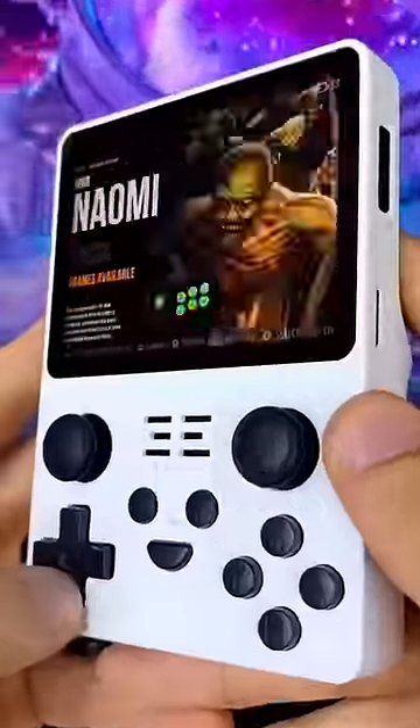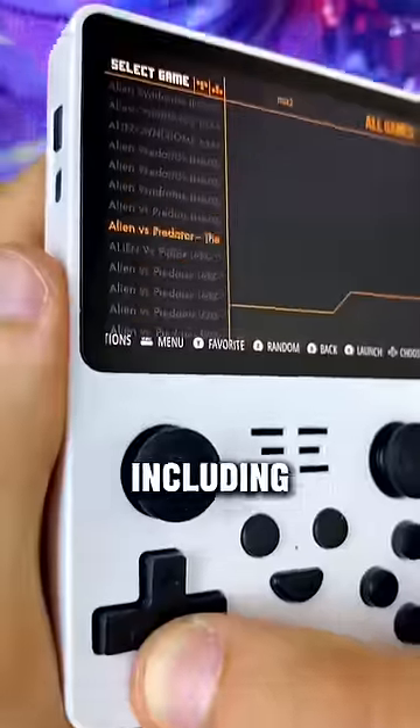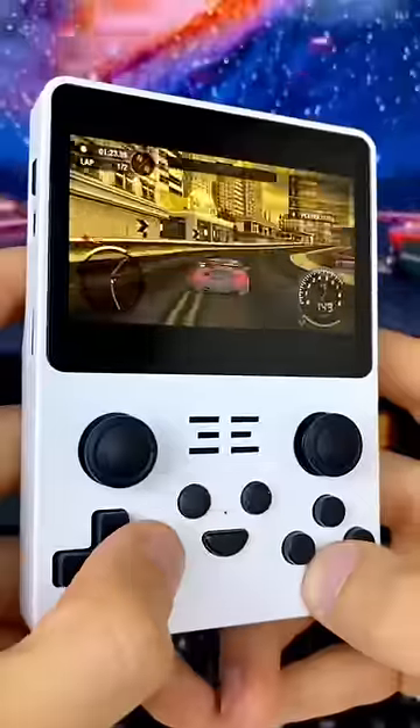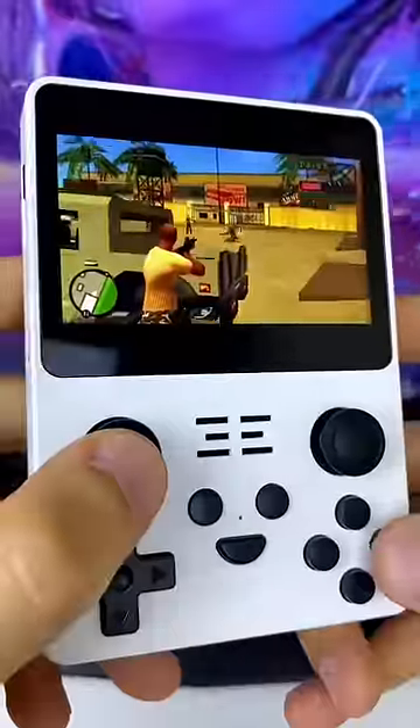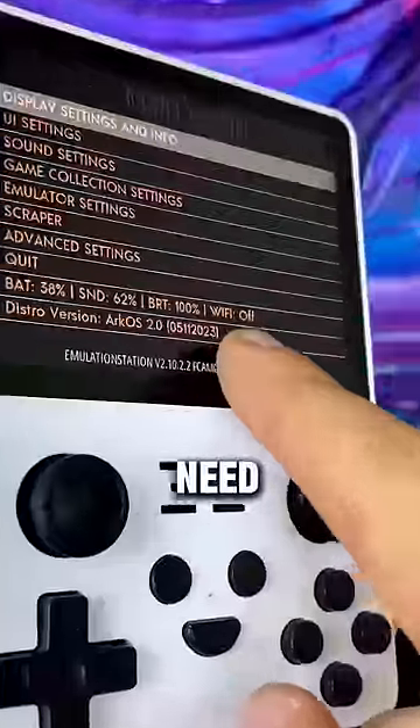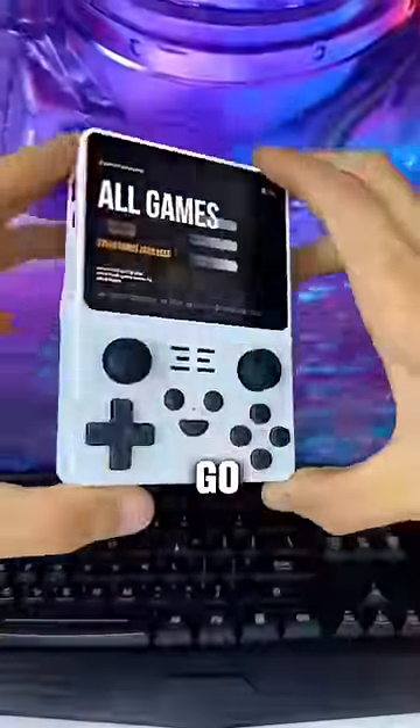Pocket Console has 20 retro consoles and over 20,000 pre-installed games, including OG games like Mario Bros., Forza, and GTA 6. It's also small enough to fit in your pocket and doesn't need Wi-Fi, making it perfect for on-the-go gaming.